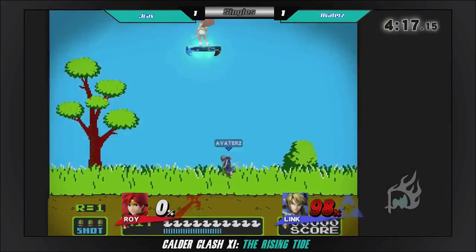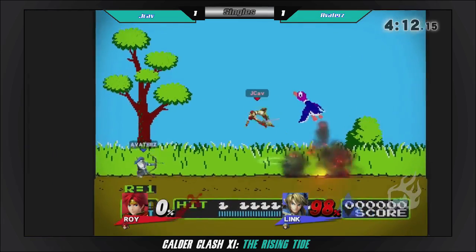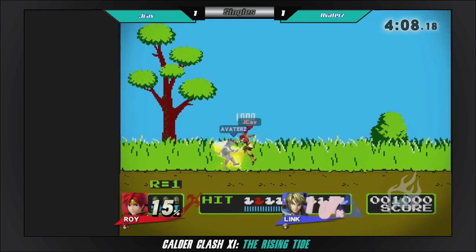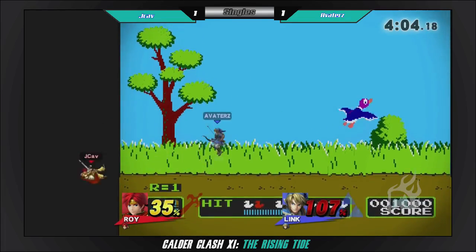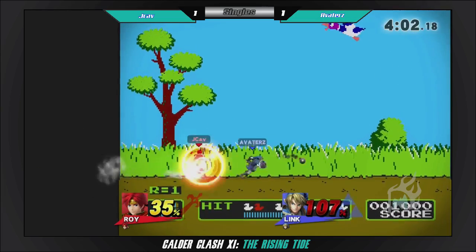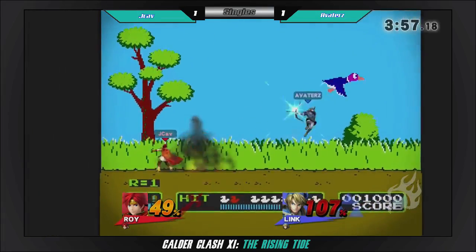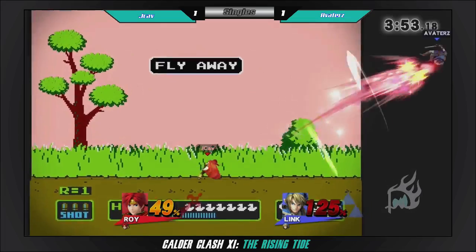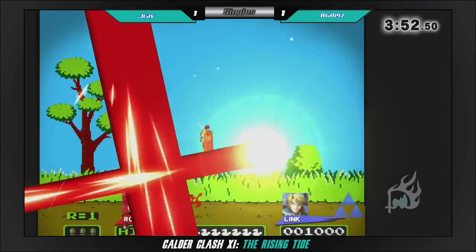That up smash. It did end up getting 98% on his second stock as a result of that SD though — an otherwise pretty close match. Q-reversal with those bombs. Nice. J-Camp's gonna look out for some of the stray hits that Avatars is throwing out. That's gonna hit and that's gonna be it — that was a good punish.